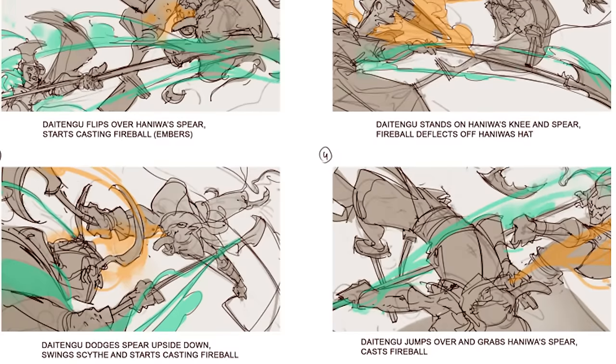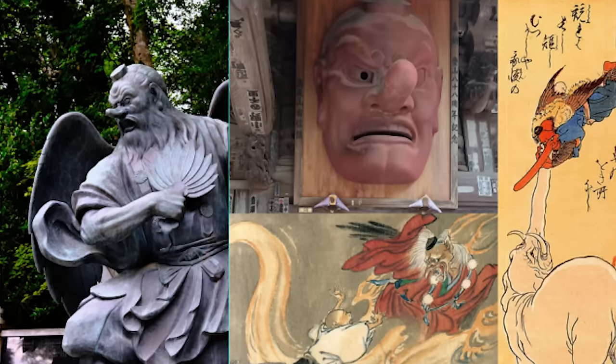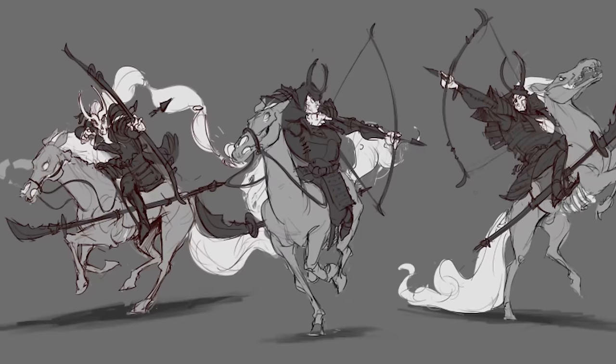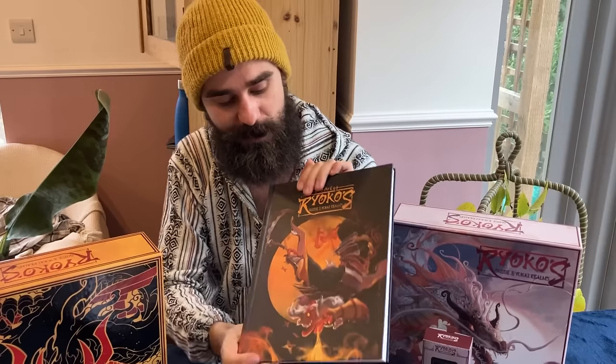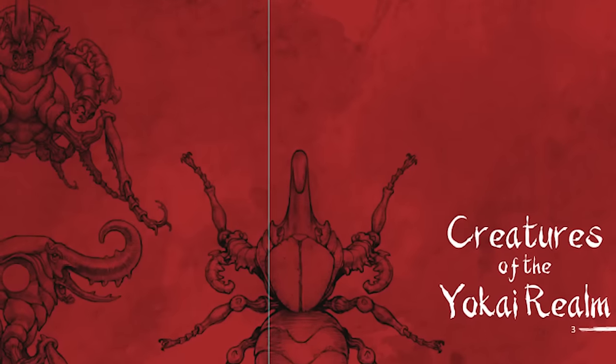And then of course there's the art book. This contains all the stunning art, renders, and in-progress work so you can see the creative process and get inspired for your own world. It's got reference images and interviews with the artists and Yo and Dai who created the lore. Hanataka Tengo is on the front - I'll put some of the art and in-progress shots on screen.